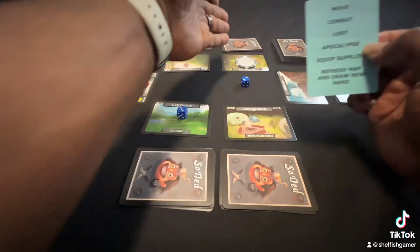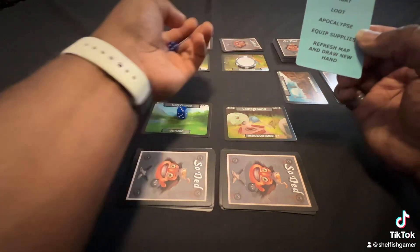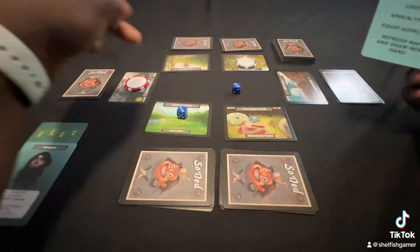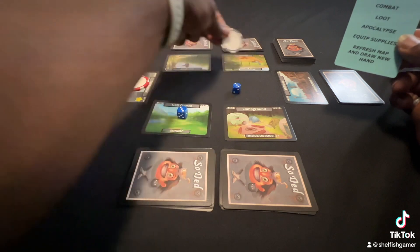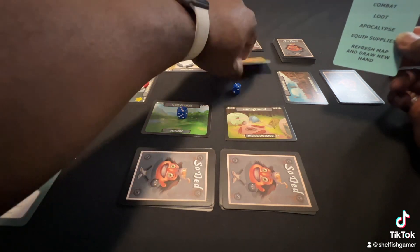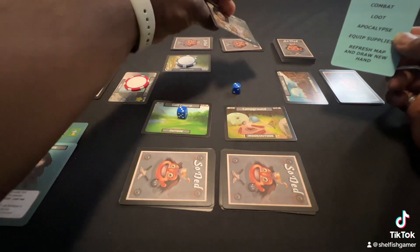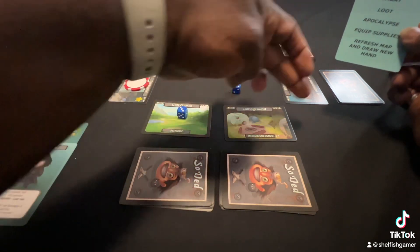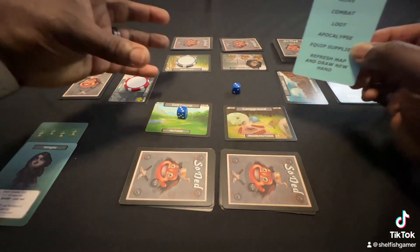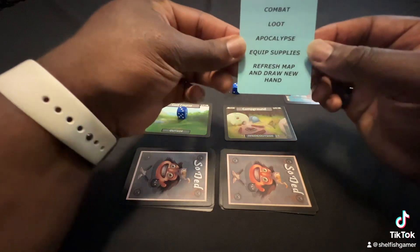Then you'll loot from that stack there. Then you'll trigger the apocalypse. Starting at one, you'll roll the die, and whatever number it lands on — one, two, or three — that's the location you'll flip over. If someone's on that location, they'll move to an adjacent location, and then zombies will overrun it. This is a space you can no longer move into for the remainder of the game, so now you're down to five spaces. The board is effectively shrinking, forcing players to be in the same spot as each other at some point.